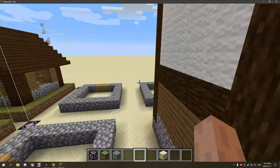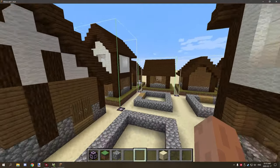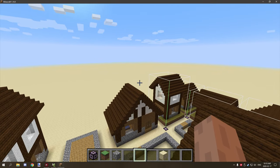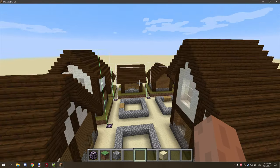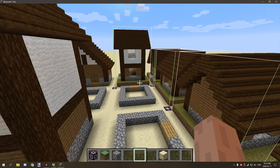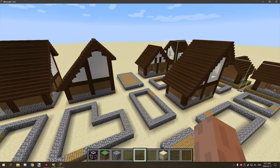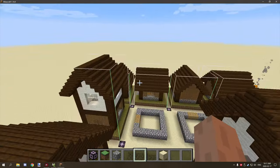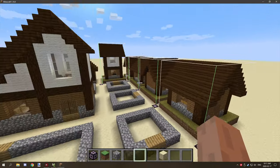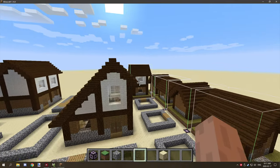Take your time with your structures and decorate them as well as you can, because it's going to make a huge impact later when you start implementing the generation. There's a procedure now that allows structures to trigger generation when they're placed, so we'll be able to make a decent-sized village with a few different structure types for variety. I hope you enjoyed today's tutorial — if you're new, subscribe, comment, rate the video, and I'll see you guys next time!